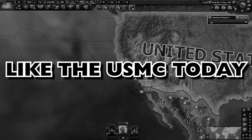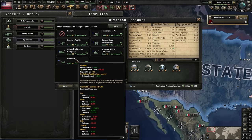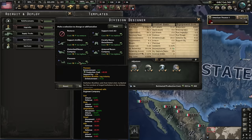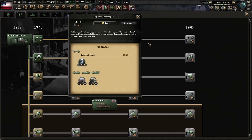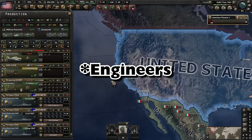Looking at our marine template, we swap engineers for pioneers. We lose defense in forts, rivers, forests, hills, and jungles, but we gain extra attack in marsh, amphibious, and rivers. They're more expensive than engineers though, and critically they don't benefit from engineer upgrade bonuses. So in the long run, engineers are still better — pioneers are more specialized for marshes, rivers, and amphibious, but late game marines are still slightly stronger overall.